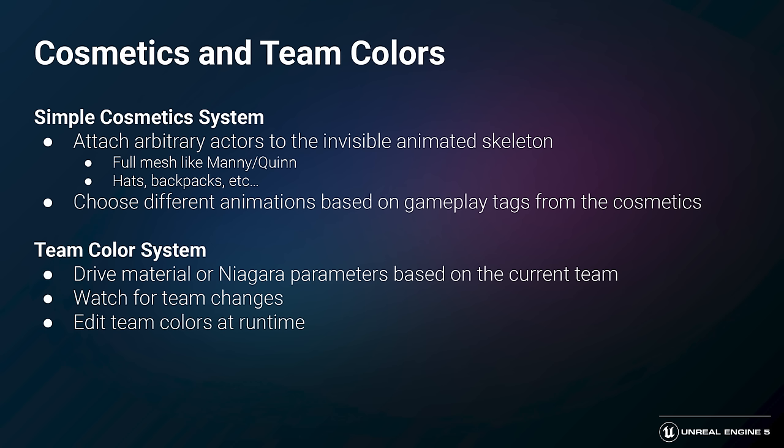Lyra also includes a basic cosmetics system as well as a team coloring system. The simple cosmetics system allows you to attach arbitrary actors to the invisible animated skeleton — this is how we do character swaps between Manny and Quinn within the game — and it can be used for full mesh swaps or individual attachments like hats or backpacks. It also allows you to choose different animations based on gameplay tags from those cosmetics if you have different animation styles to associate with them. The team color system allows you to drive materials or Niagara parameters based on the current team, watch for team changes, and edit the team color display assets at runtime so you can have Play and Editor open simultaneously as you tweak colors.